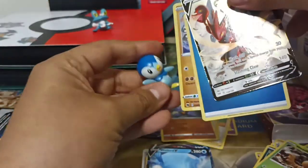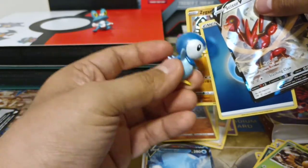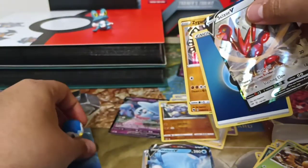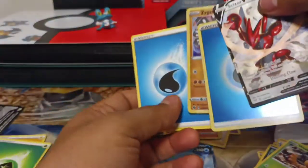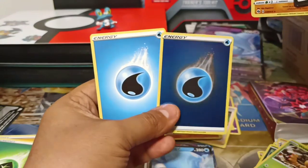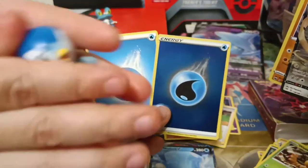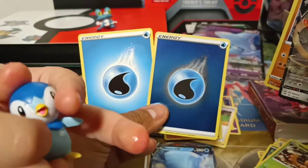So we actually got a Piplup energy right here. I'm guessing Leo would do something like — Piplup, Piplup, Piplup. There's my energy. We actually got two Piplup energies. Two Piplup energies — there you go. Can't even see Piplup on the camera. So what did we get? Two Piplup energies.